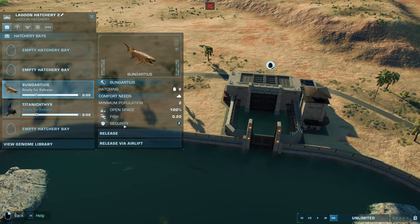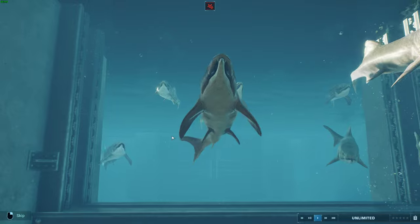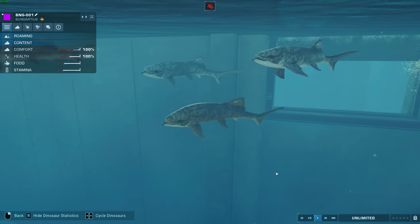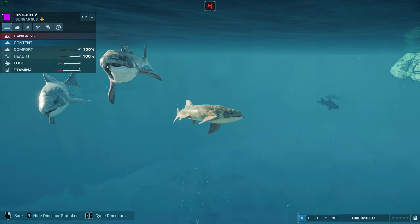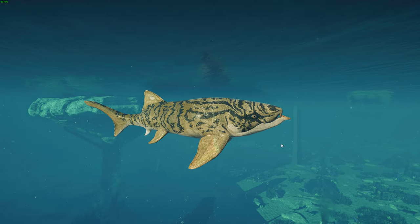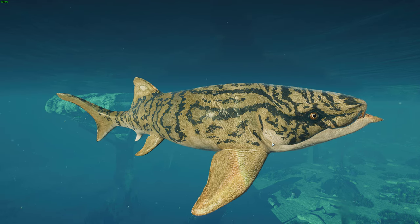Next we've got Bullenosteus. So Bullenosteus, another really interesting one. These guys are an extinct genus of placoderm. Placoderms are a really interesting group of fish that were around in the Devonian — I don't think they made it to the Permian, but they were around for a lot of the early Paleozoic.